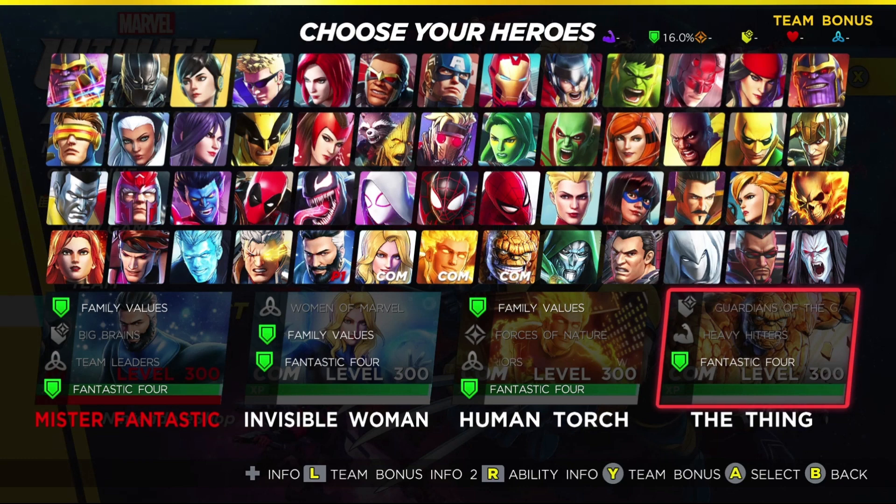On paper, the better synergy should be between Daredevil, Doctor Strange, Iron Fist, and Luke Cage as opposed to the Fantastic Four team. Which of those two teams would I recommend? I think you can do more damage and more consistent damage with Daredevil and Luke Cage in the group, because of their larger area-of-effect attacks and Daredevil's defense-lowering capabilities. That team is a little more functional, and you get a couple of additional synergy benefits beyond what the defense synergy alone provides.